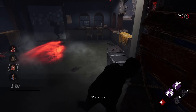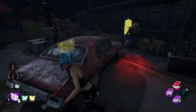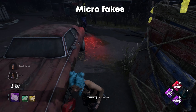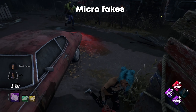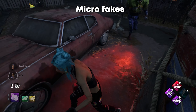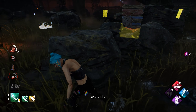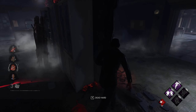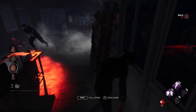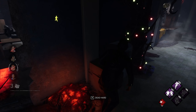There are a couple of other things you can do at pallets to preserve them for even longer while looping — I call them micro fakes. When you run through a pallet, if you bump your shoulder against it slightly, it gives the illusion you might drop it. Another technique: crouch down next to the pallet to give the illusion you're going to drop it — a lot of the time the killer will respect that. You can also do a 360 back to the pallet, which is great in case the killer doesn't respect it and runs through. When you do a 360 back, you can vacuum back to the pallet and slam it on the killer.